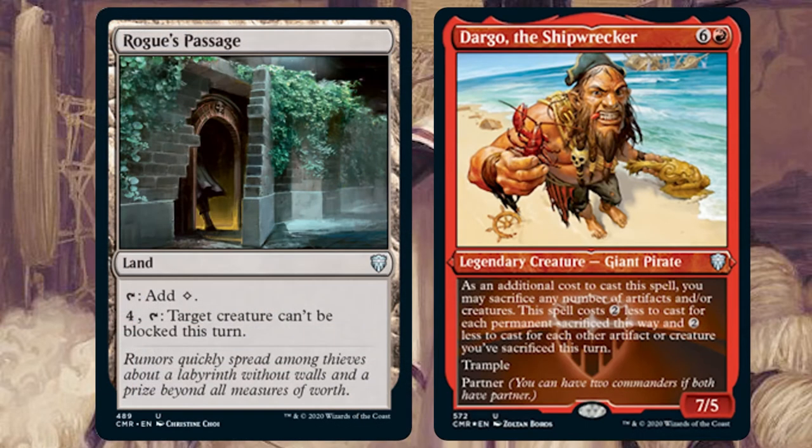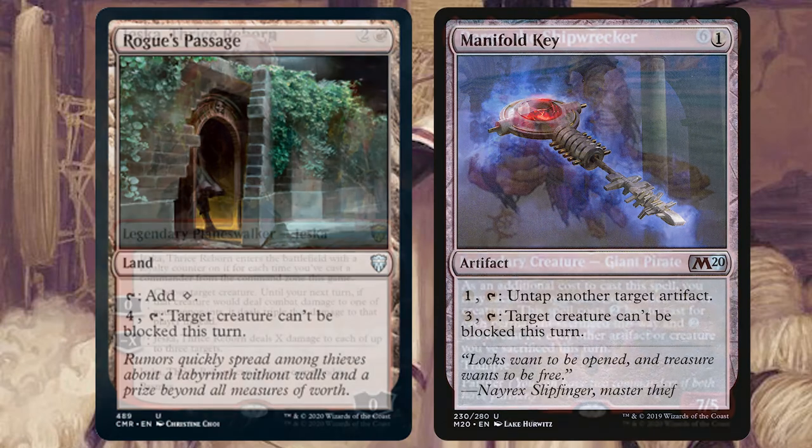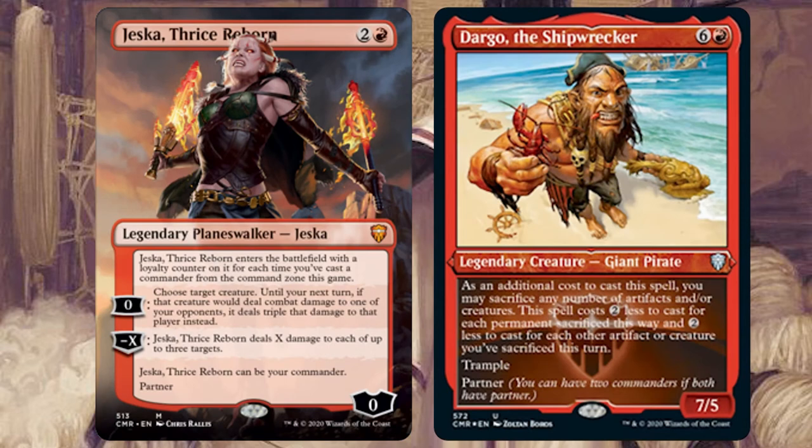Always make sure to play cards like Rogue's Passage and Manifold Key. Give Dargo the option to be unblockable, just in case your opponents have fodder that will stop all that damage from hitting their face.